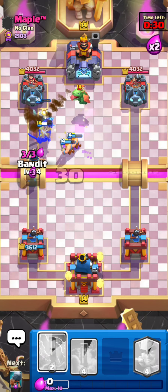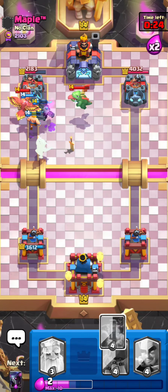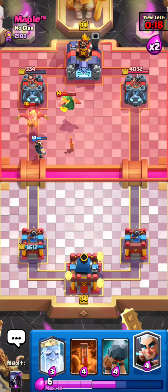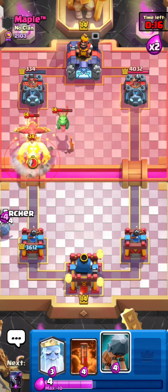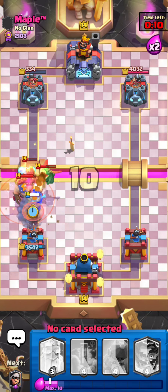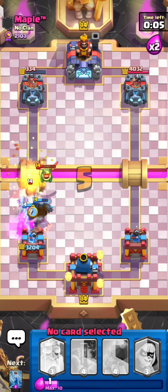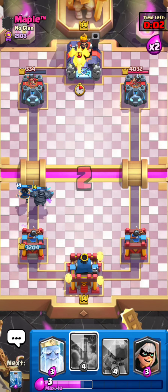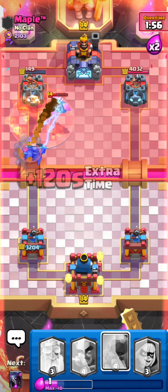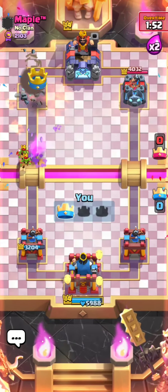The bandit gets the connection — look at all that damage right there! Then go for electro giant — PEKKA this. That should honestly be game. All I've got to do is poison and zap it, essentially poison plus zap and that should be game. Really, really good game — he was aggressive with the lightning so I capitalized on it.